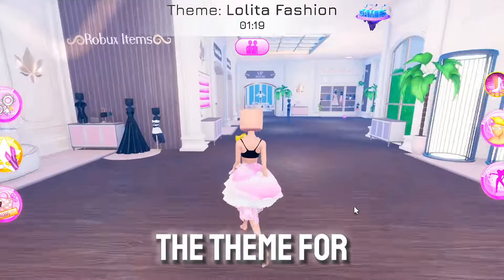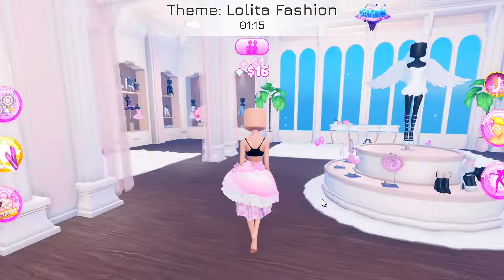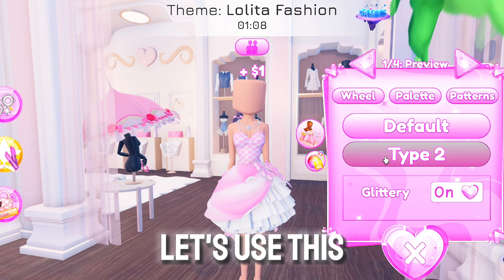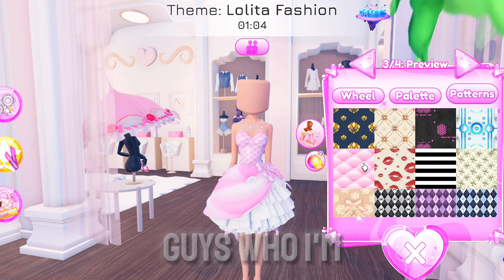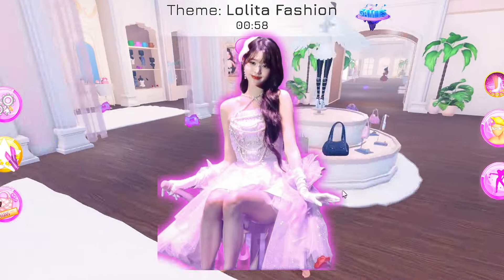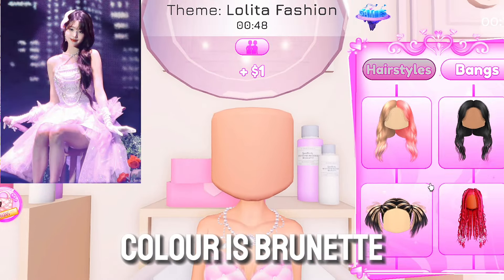The theme for this round is Lolita fashion. I'm doing a dress combo — let's use this cute pink pattern. I forgot to tell you guys who I'm cosplaying as this round: I will be cosplaying as Wonyoung from IVE. I'm a huge fan of hers. Next up is hair — Wonyoung's hair color is brunette, so let's copy that.